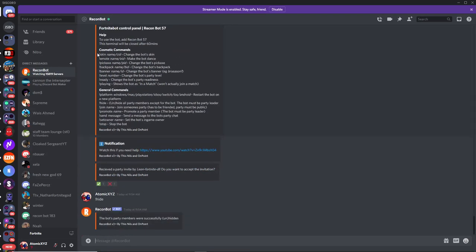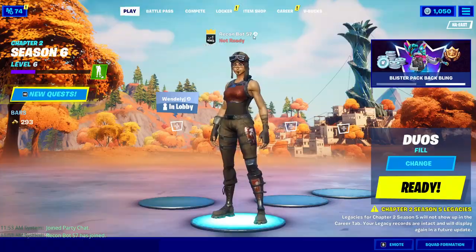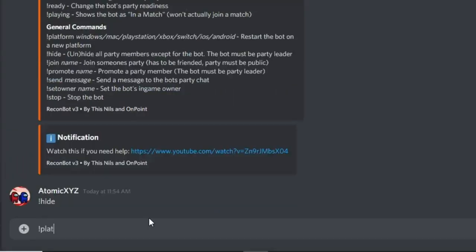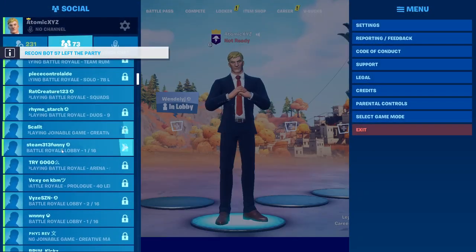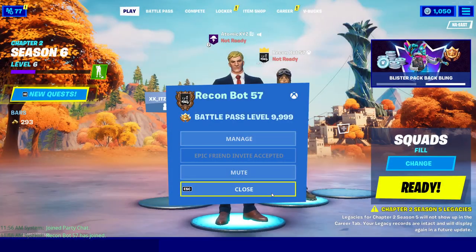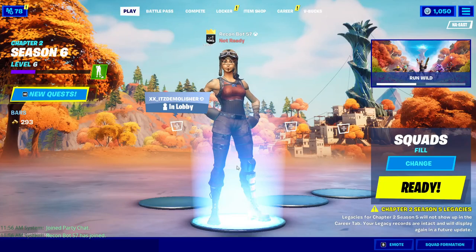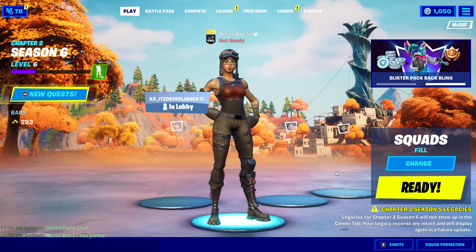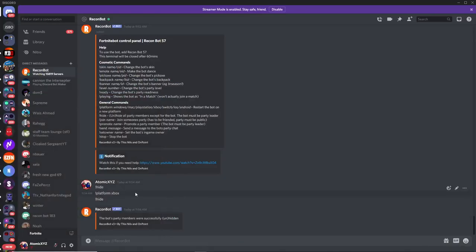There are these default commands and also some new commands that were recently added. The first new one is the platform command — you can change the platform of the bot. The current platform is PlayStation, but if you want to change it, just do platform and you can change it to Xbox. That will reset the bot, so we're just going to invite it one more time. Once it's back in your lobby, you can do the hide command again. Now the bot has hidden everybody so you can only see the bot. Go back over to Discord to do the next commands.